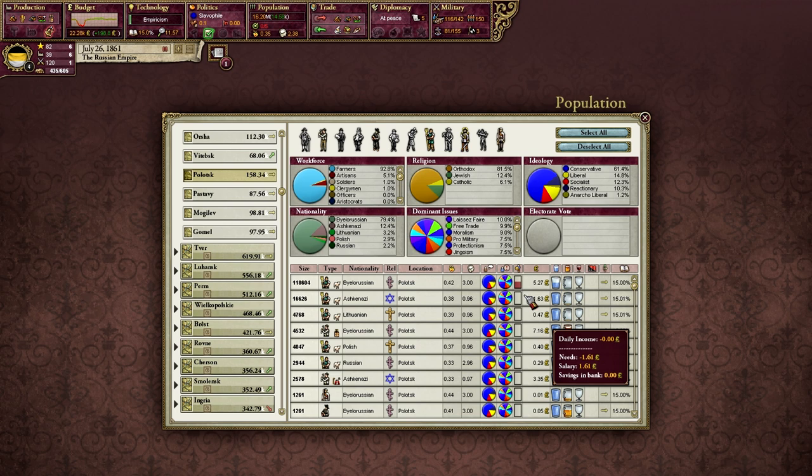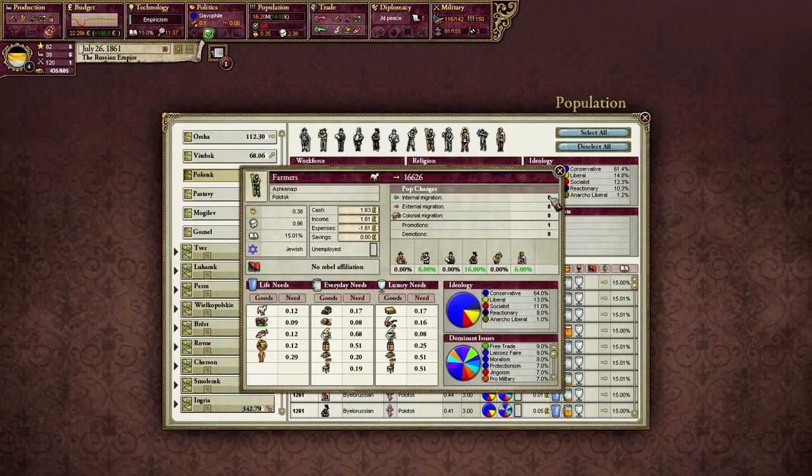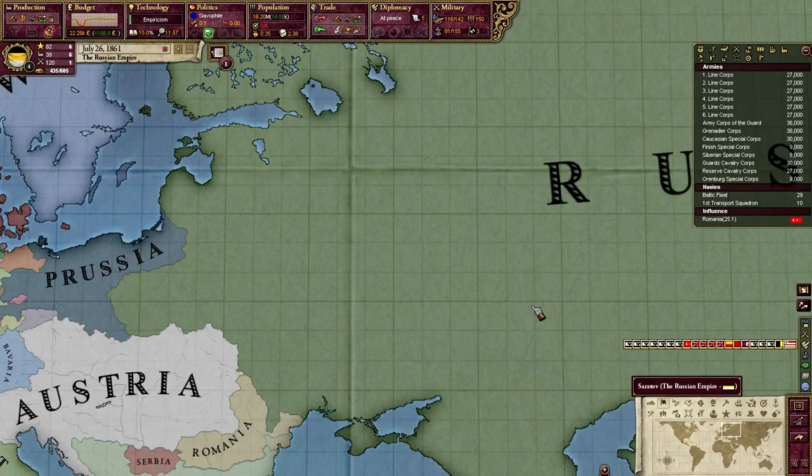If you do want to see all the conditions, you can go into the pop files and look at the conditions within the game files. As a quick counter example: Ashkenazi Farmers with very close to 0% unemployment — the condition is now 10% unemployment rather than 50%, and whether or not the province is being occupied has no bearing because this is just at the low end of unemployment. Now let's take a look at internal migration and colonial migration.